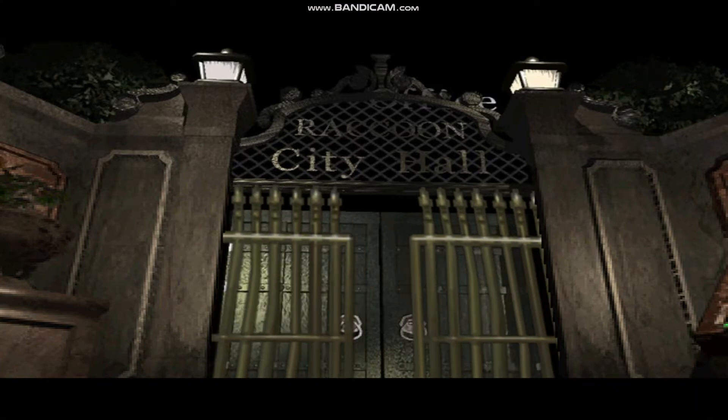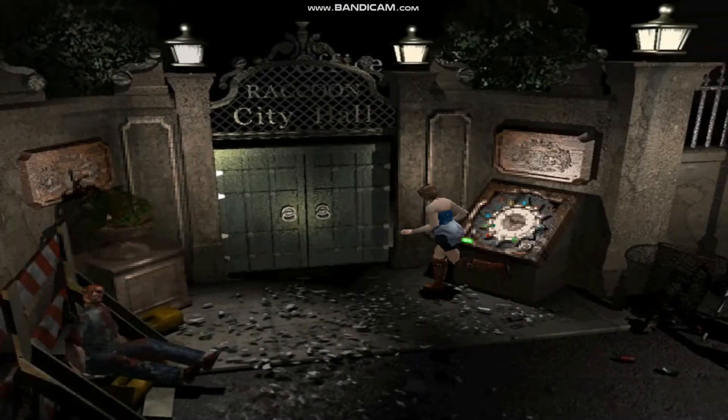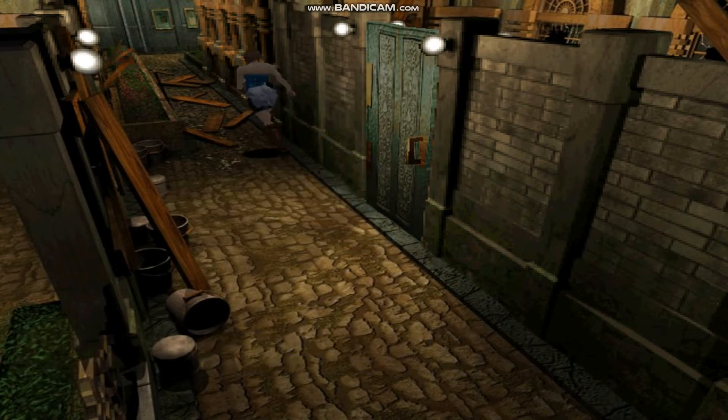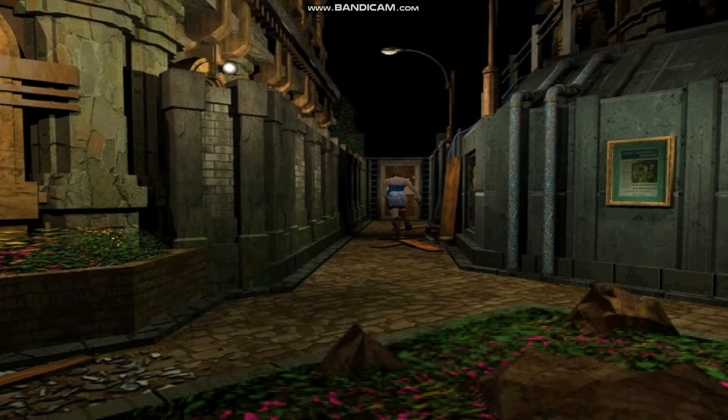Go right over here — and there you have it. Oh, Raccoon City Hall. This is not the door to the park. So once you're inside, the first thing you're going to want to do — it's stuck on the other side and won't open. So we've got to go this way first.